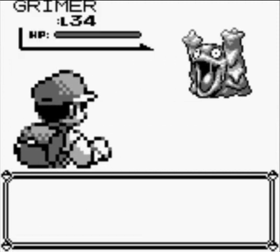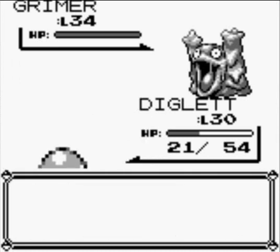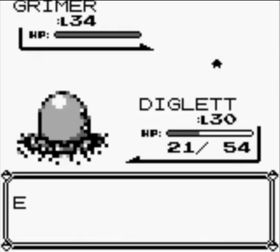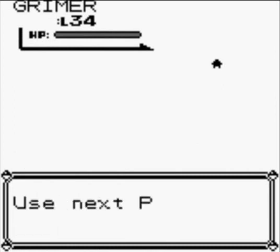Another Grimer — level 34. There are a couple of Pokemon you can't find anywhere else in this place, particularly Magmar. I don't know if we're going to see one, though. Finding one of these is kind of hard. And it killed Diglett already. Crap.